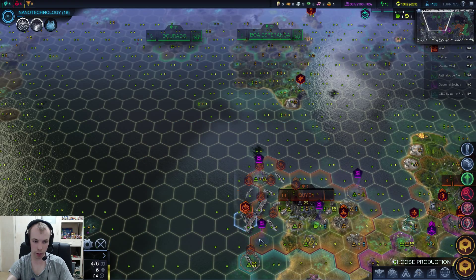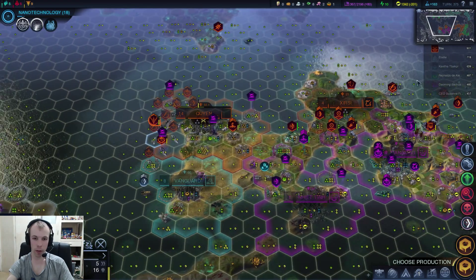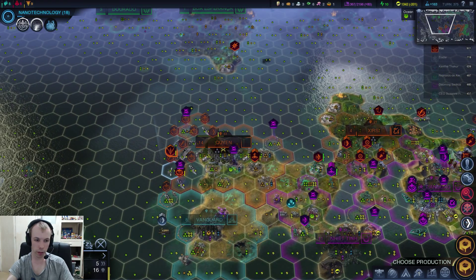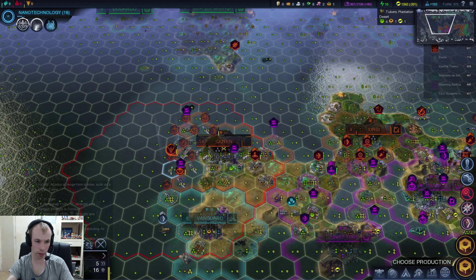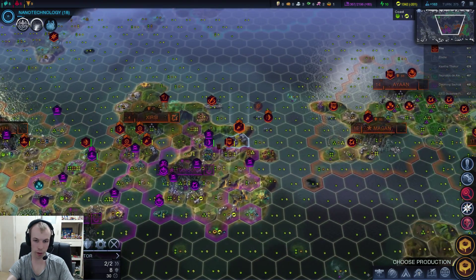If I put my ship here, can he heal? Yes, he can — that's awesome. I'll have him heal up and upgrade him. Can my attack jet do anything here? He's not really in range, so I might as well just have him heal. I'll have both of them heal.